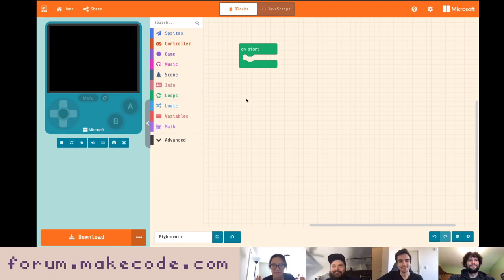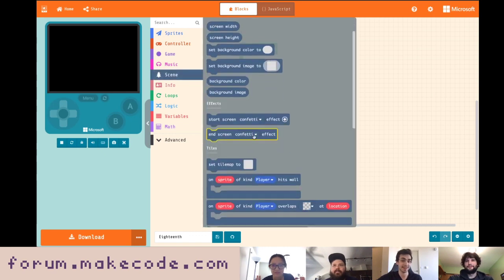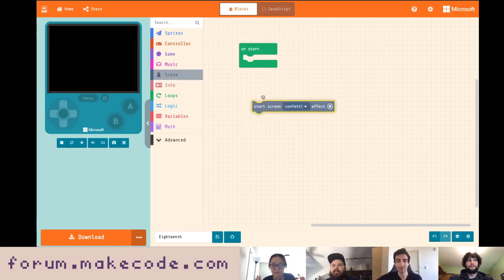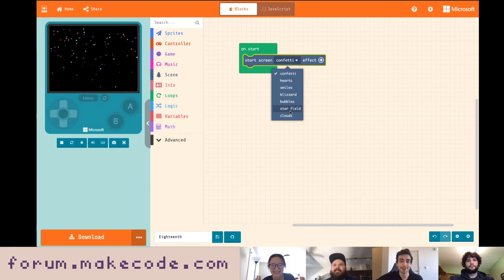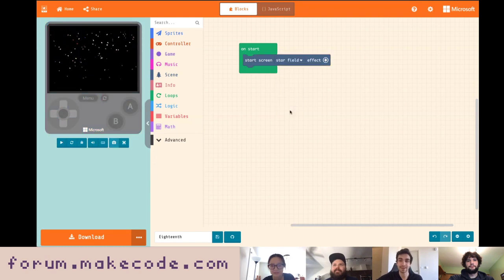My favorite way to start is to give it a nice theme. Under scene, we have a bunch of cool things including particle effects, where you can start an effect that takes over the entire screen. We're going to go with Starfield — this one gives us a bunch of stars. So we're going pretty well to start.